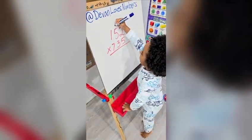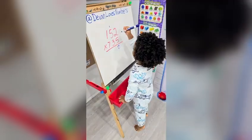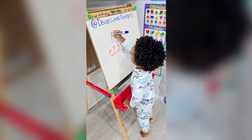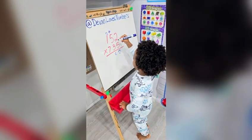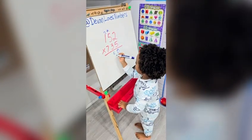2 times 5 is 10, carry the 1, and then 0. 5 times 5 is 25, plus 1 is 26, carry the 2, and then 6. 5 times 1 is 5, plus 2 is 7.